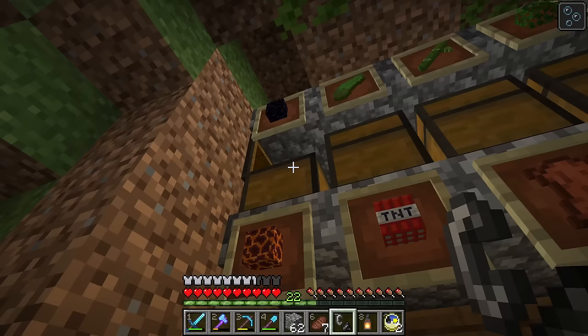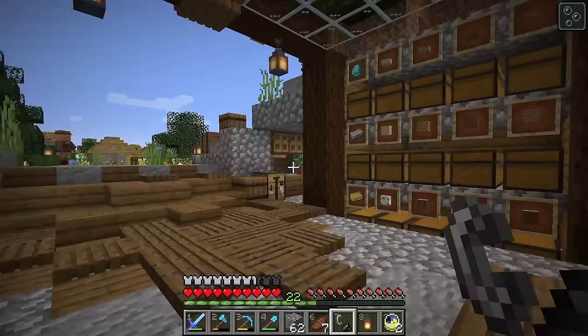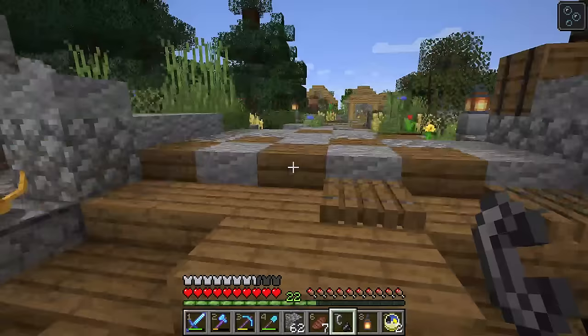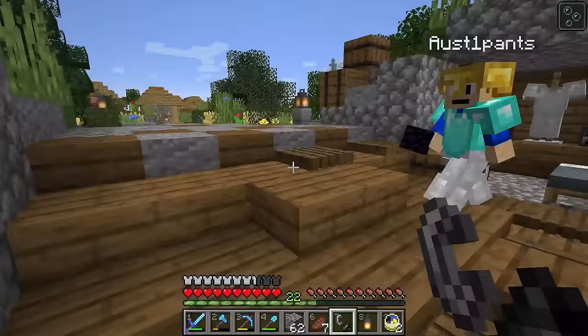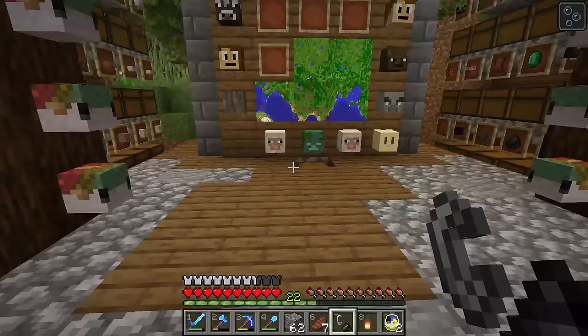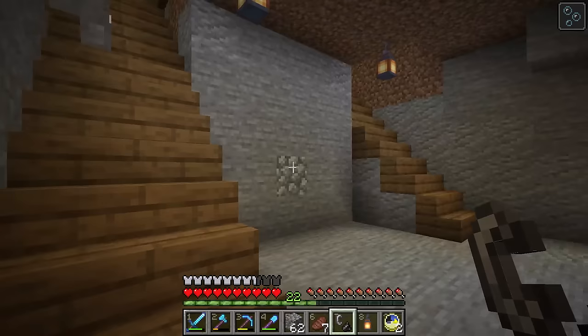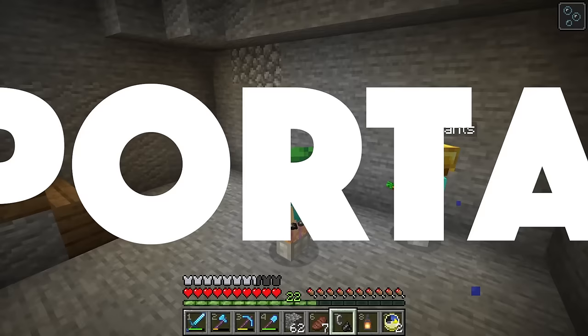We should do a little tour of our base — we've added a few things. We showed our little rooms in our last episode, we've added a few extra decorations. I like my little furnace. We've got our fish heads on display, and this is our library. We dug this out so we can put our base portal down here.